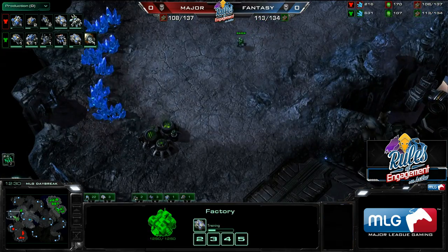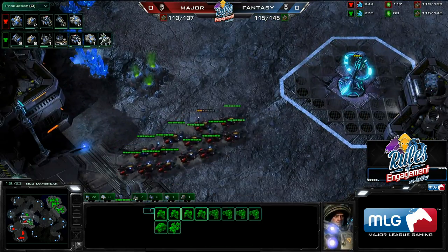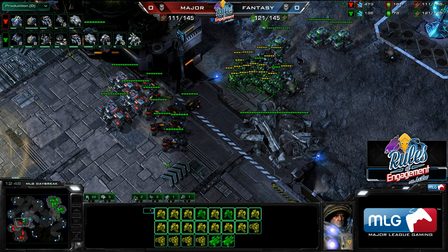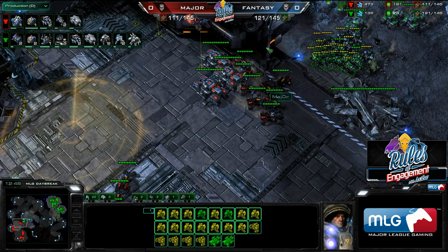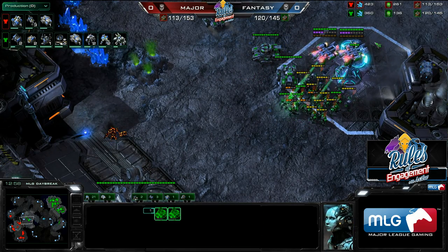Fantasy scans the third — Major moves the third away since he doesn't quite have enough to spread himself. Fantasy leaves one Marine there to keep an eye on it and tries to do damage from the back, because heading up the front ramp Major will probably be prepared. Fantasy throws a scan anyway — he might waste it, but if Major's siege tanks are back and Fantasy can set up a tank line there, Major is stuck on two bases and can never walk out to take a third. For the cost of a scan, that opportunity is really important. But he sees the siege tanks there, backs away, and decides — okay, I can't kill my opponent. Let's set up a contain.